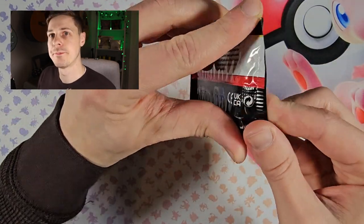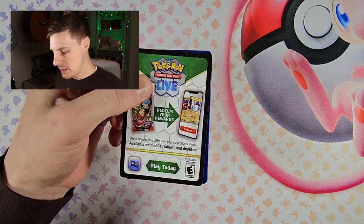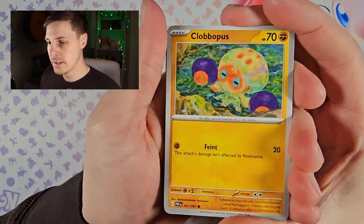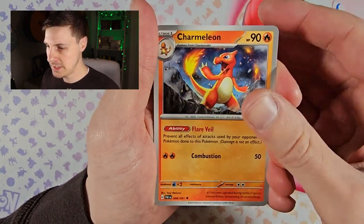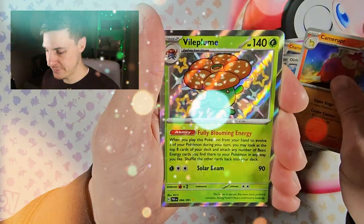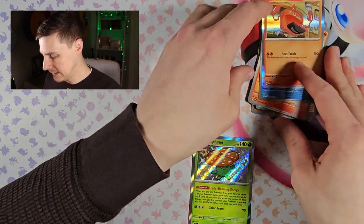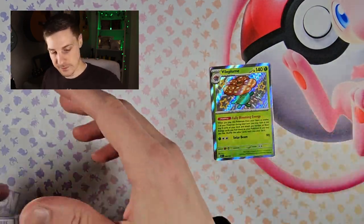Pack three: Psychic energy. Riolu, Bagon, Dedenne, Noibat, Charmeleon, Oricorio — and a shiny Vileplume, nice! Then a reverse Riolu and a Heat Rotom. We're doing well in this bundle so far, three out of three. Let's keep it rolling — really want to see that Pikachu or Charmander.